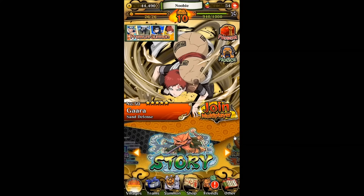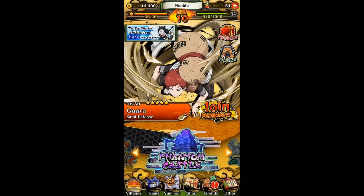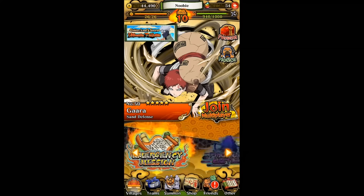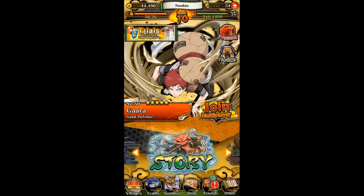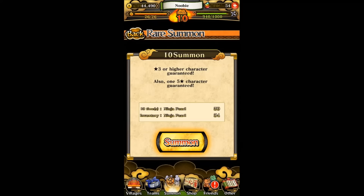So that's it for all the news. Let's do some multi-summons. We're going to do one in the English version first, then I'll pause and switch to the Japanese version to talk about that emergency mission and the new gacha. Since I already have Gaara and I have 50 gems, let's try the premium summon. Hopefully I can get Sasuke, Naruto, or Kakashi. Wish me luck — it would be crazy if I got all three.